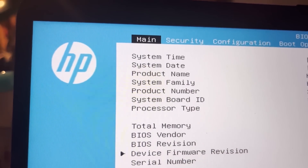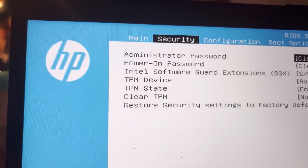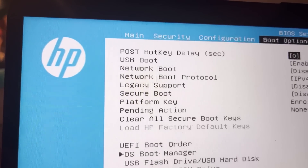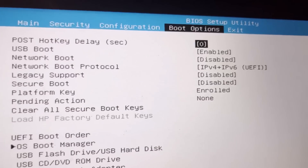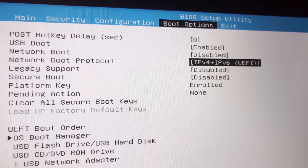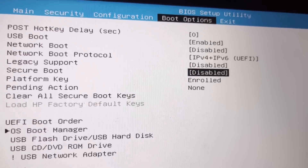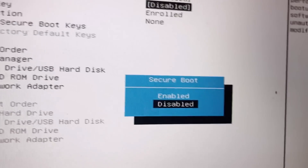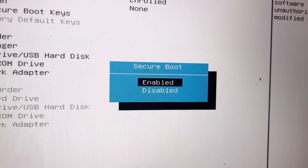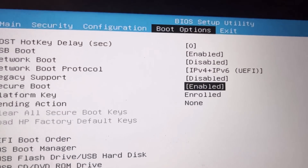Once you are on the BIOS screen, use the left/right or up/down arrow keys to navigate and go to Boot Option. Once you go to Boot Option, scroll down using the down arrow key. You can see Secure Boot which is currently disabled. Select it and hit the Enter key. It will ask Secure Boot enable or disable - select Enable and hit Enter.